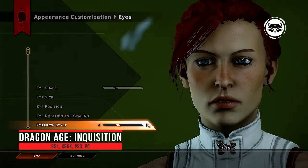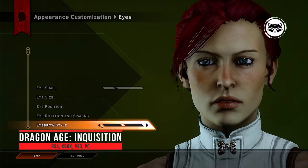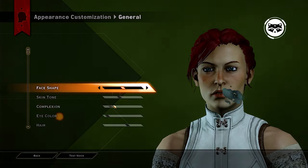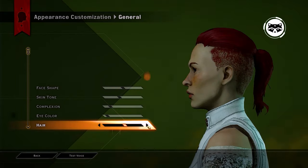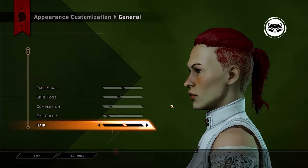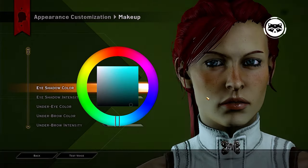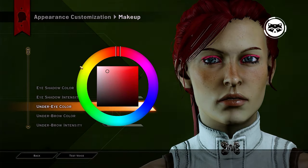Dragon Age Inquisition. Although Dragon Age Inquisition turned out to be weaker than the first part of the Dragon Age series and better than the second, it features the best character editor among all the games in the line. Perhaps it will get even better in Dragon Age 4, which is already in development, but so far we have what we have. The Inquisition editor allows you to customize your Inquisitor's appearance in detail — even make him a Qunari — and an impressive set of armor and weapons will give you the opportunity to choose equipment for any situation.